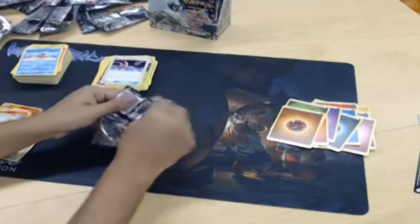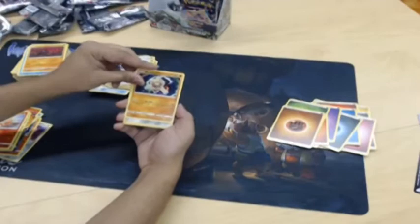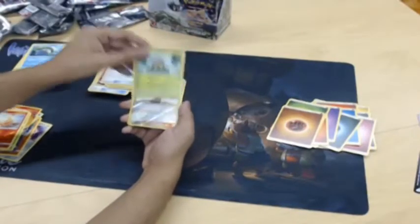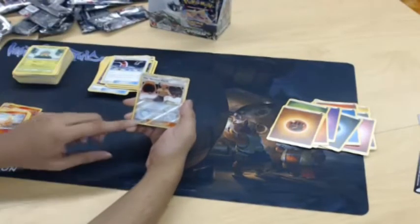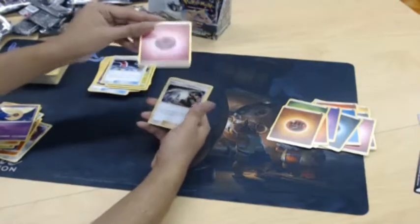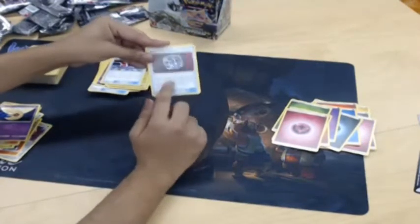Pretty good so far — lots of cool looking GXs and stuff. There's that old school Onyx again. There's the acorn boy again. Ooh, the Masked Royal: attach a basic energy card from your hand to one of your Stage 2 grass, fire, or water Pokemon — so it ramps you when you're playing certain colors. And the fairy energies look really cool too. Ooh, Beast Ball — super good for ultra beast decks.